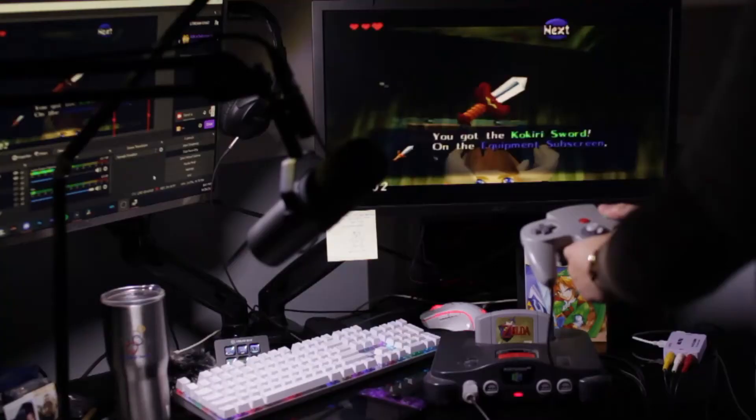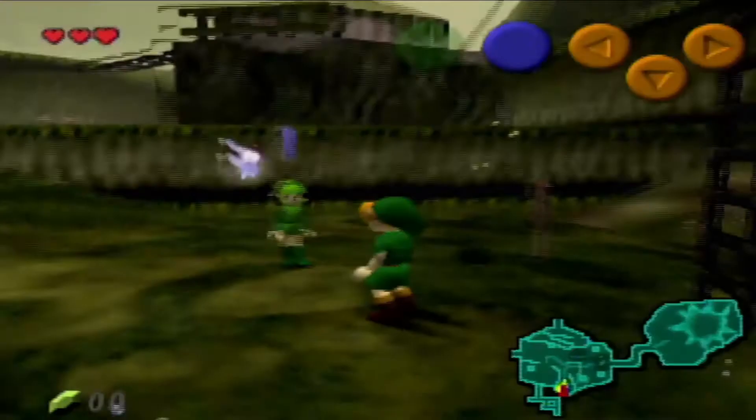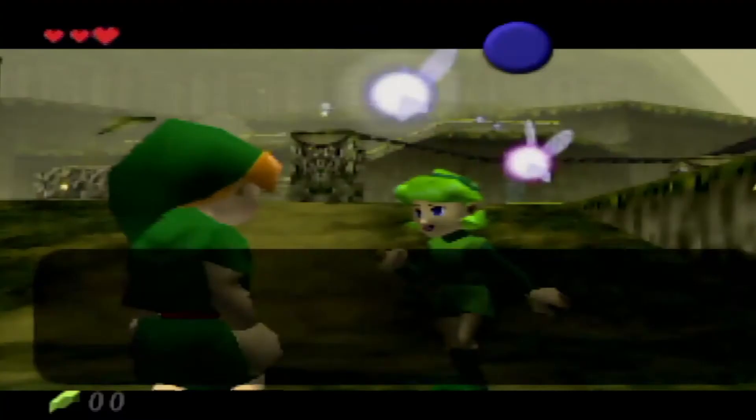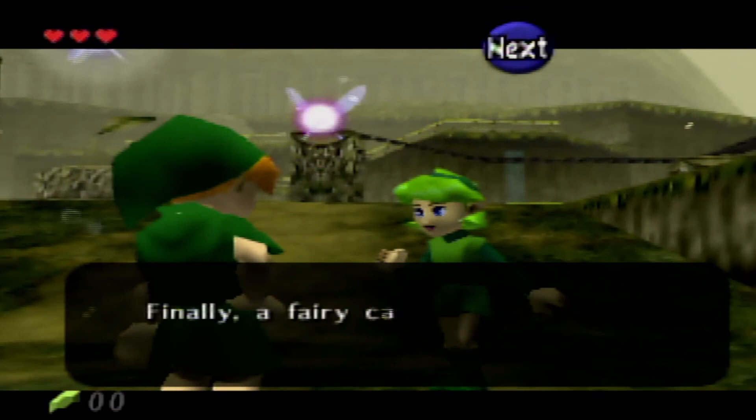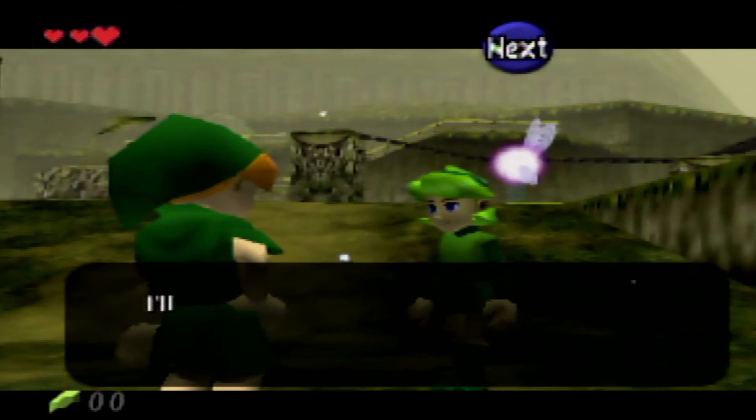If you're looking for smooth gameplay, you'd probably want to go with emulation — whether that's Project 64 or the NSO Expansion Pack. Original hardware looks terrible on a modern display because these old consoles were designed to be displayed on a CRT television. On a CRT, it may not look as terrible as it does on my 1920x1080 144Hz display.